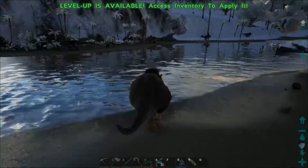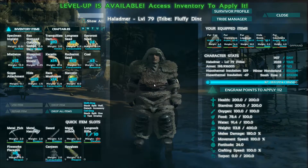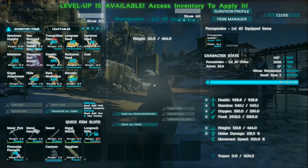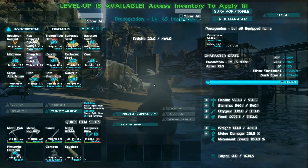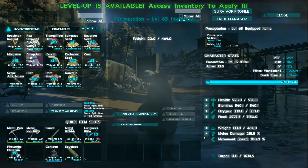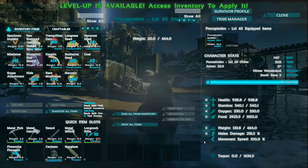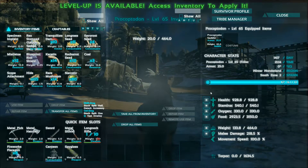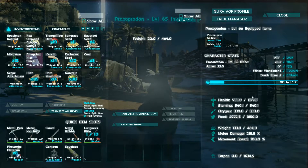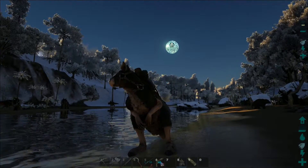Awesome. So yeah, that would be the new marsupial — the Procoptodon. We've got decent stats on him already. You can't change his movement speed; his movement speed is not modifiable. We can put points into melee or into weight, which is probably where I'll put it eventually. But for now we're going to boost his health — I want to get him up to about two to three K so that we can use him in fights.